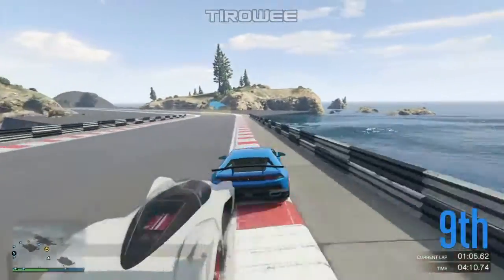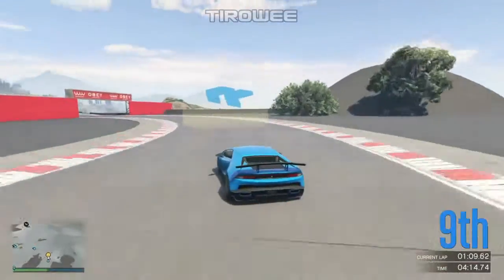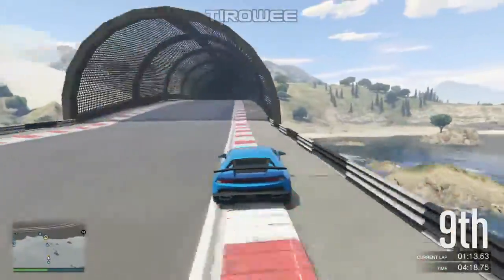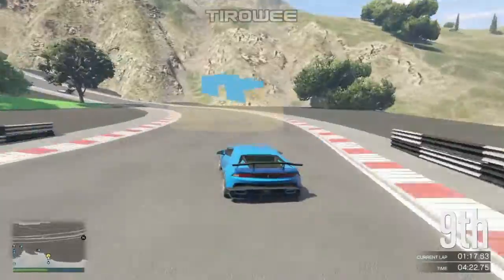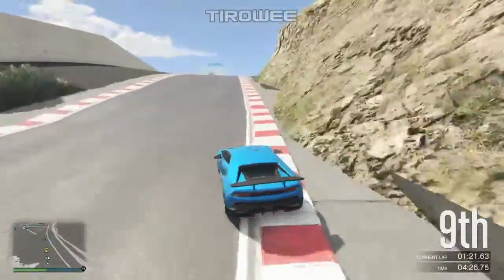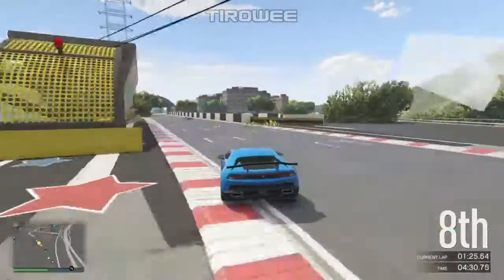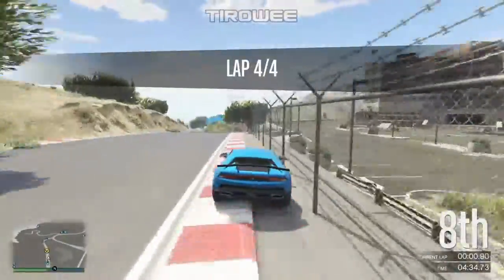We're down in P10. Made a nice move there, getting a nice run. Finally I should actually make an overtake in this race. We actually made the overtake. There's a little bit of slide there so we're going to lose a little bit of momentum, but we should be fairly okay. There's someone going very slow — I think they may have had issues over the cliff like we did on the previous lap. Up and out into P10 once again, corner cutting as much as you can.